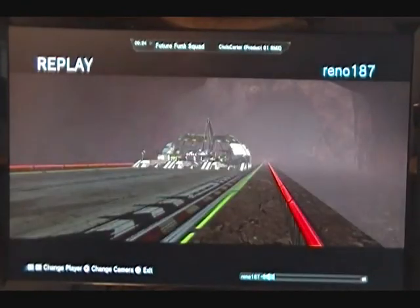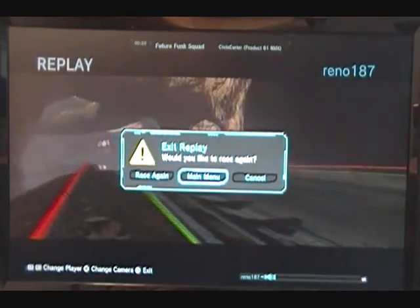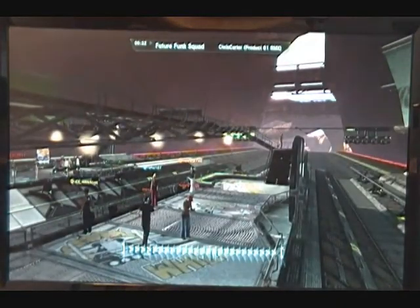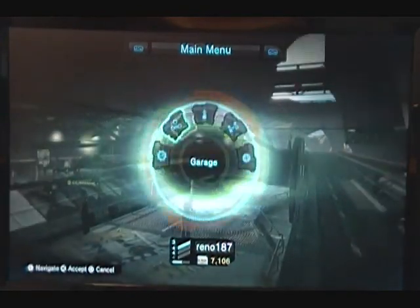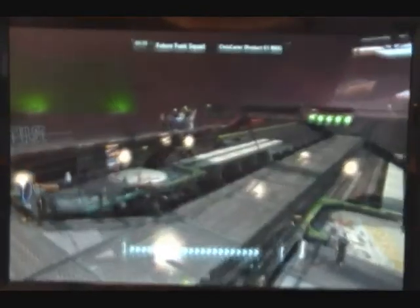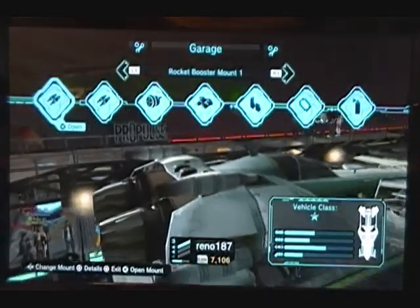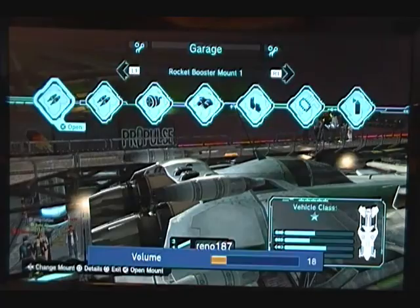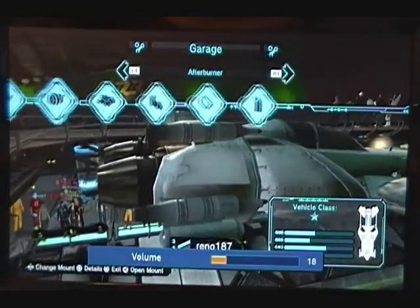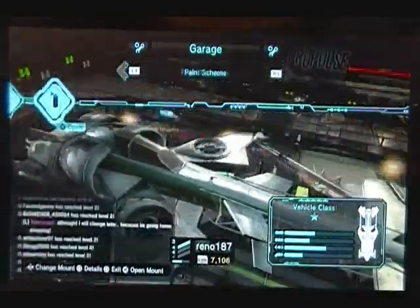Now I'm going to exit, go back to the main menu, and show you the garage. So here's the garage right here. As you play the game, you'll unlock the ability to purchase different mods for your ship. I have rocket booster mount 1, rocket booster mount 2, afterburners, engines, air brakes, my flight computer, and the paint scheme.